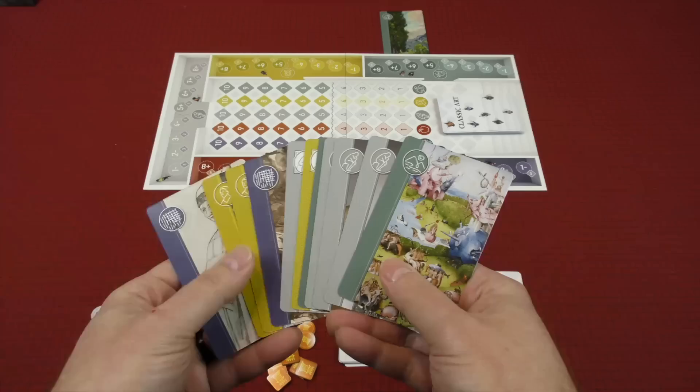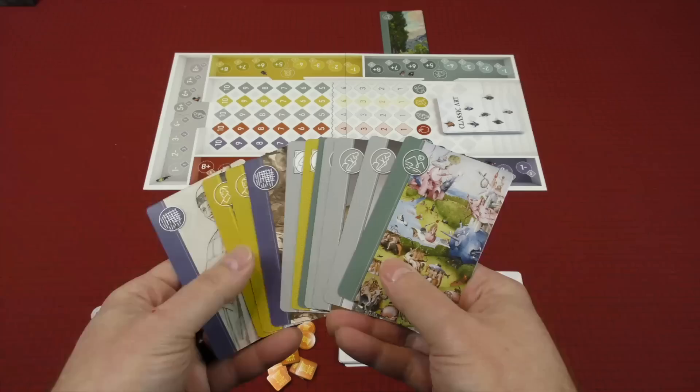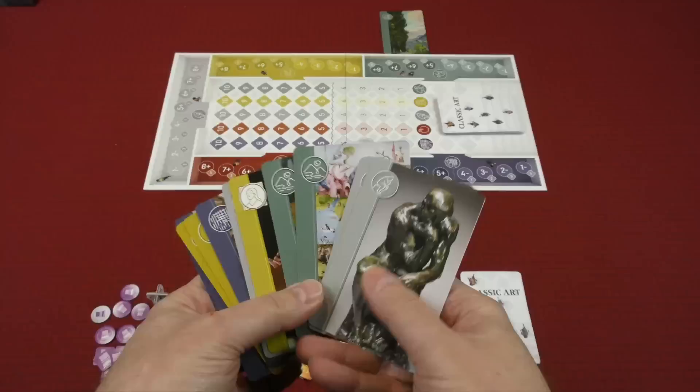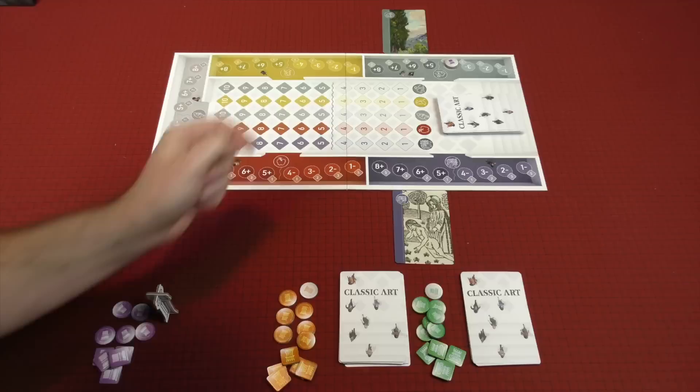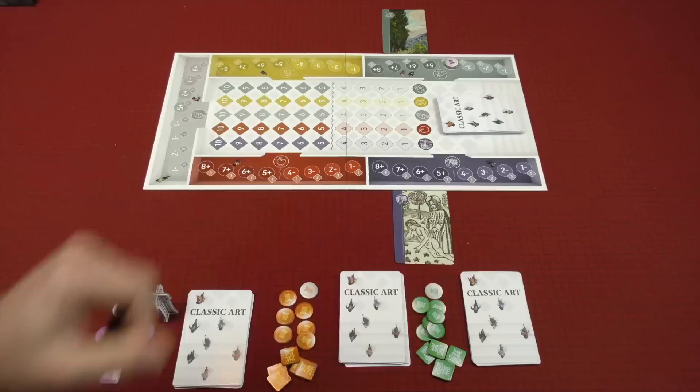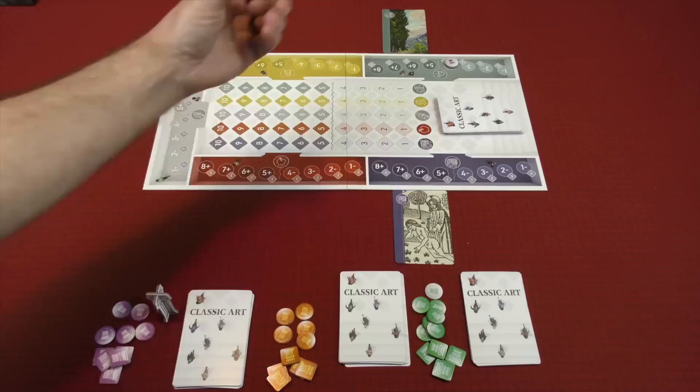The high-risk token is white compared to their regular colored tokens. If you make an initial setup prediction, you put that token out. So let's say the purple player looks at their cards and says, I'll make an initial prediction — I'm going to predict that four or fewer cards are going to be played to this gallery by the end of the season. Yellow might do the same, while green decides they don't want to put out an initial token.